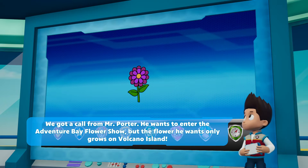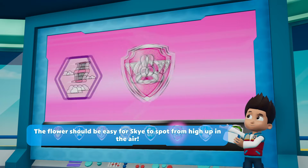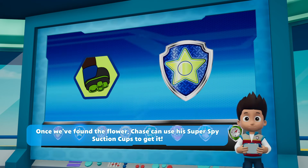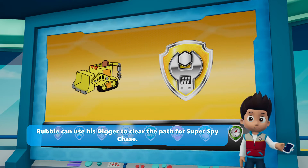But the flower he wants only grows on Volcano Island. The flower should be easy for Skye to spot from high up in the air. Once we find the flower, Chase can use his Super Spy suction cups to get it. Rubble can use his digger to clear the path for Super Spy Chase.